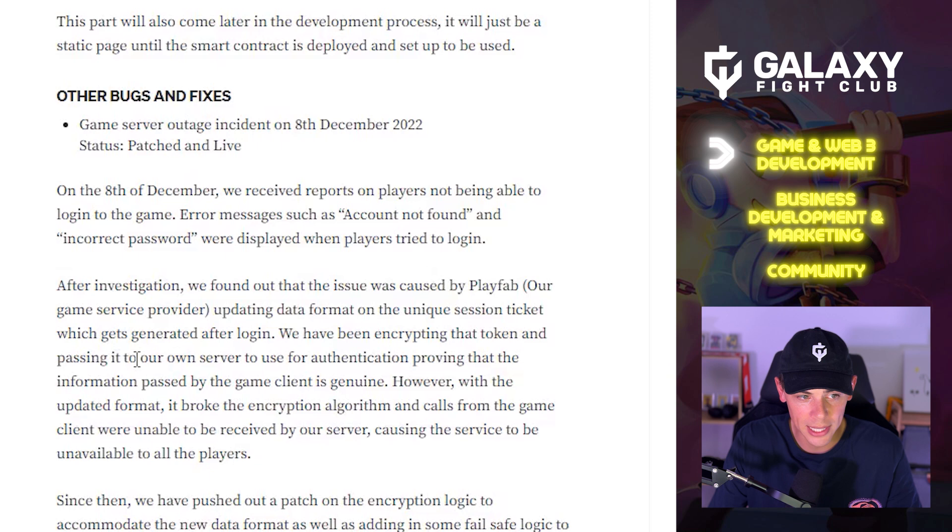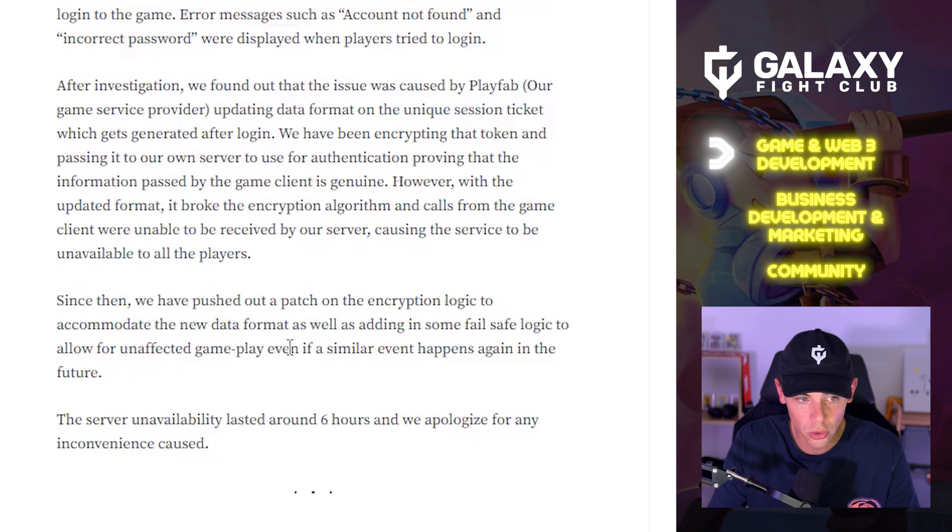The team had been encrypting that token and passing it to their own server for authentication to verify that the game client is genuine. However, the updated format broke the encryption algorithm, causing the game client's calls to be unrecognized by the server and making the service unavailable. A patch was pushed on the encryption logic to accommodate the new data format, plus fail-safe logic to allow unaffected gameplay if a similar event occurs in future. The outage lasted around six hours and the team apologized for the inconvenience.